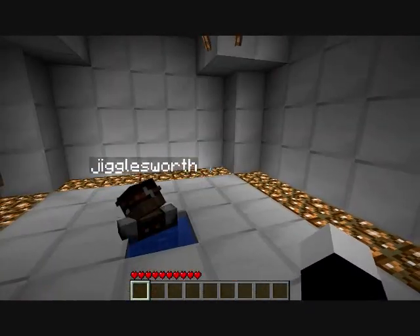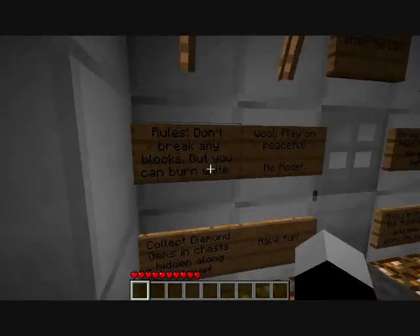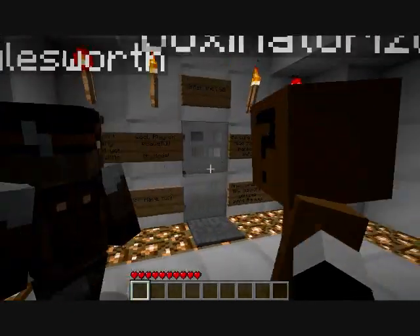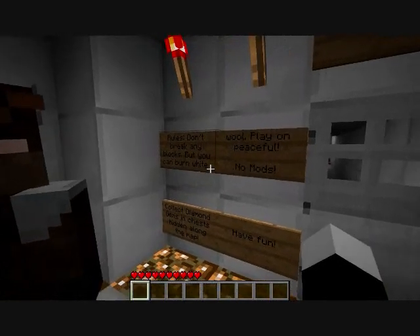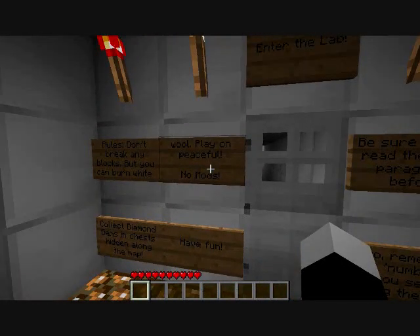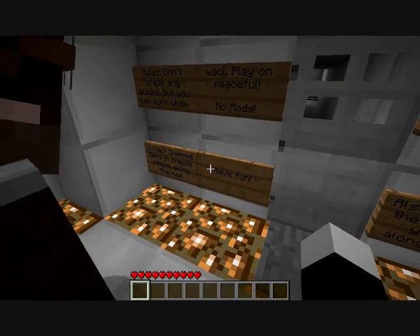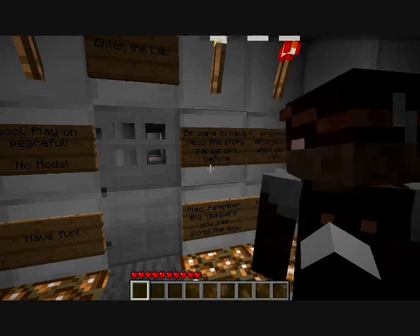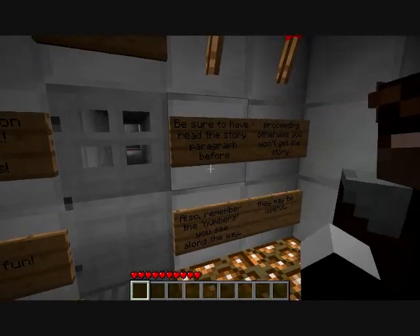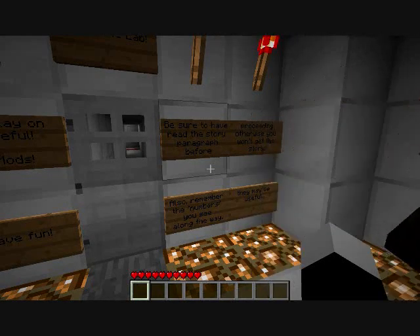Oh, that's a bit of a drill. Okay, just a bit. I'll be the muscle, you'll be the monkey. Alright, end of the lab rules: don't break any blocks, you can burn white wool, play on peaceful. Collect diamond gems and chests along the map, have fun. Be sure to have read the story paragraph before proceeding, otherwise you won't get the story. Also remember the numbers you see along the way — they might be useful.